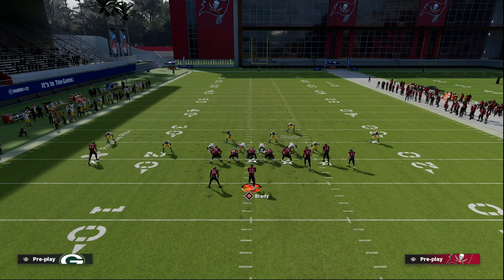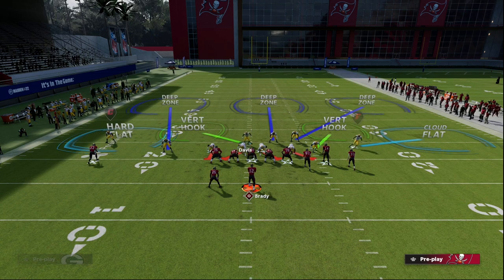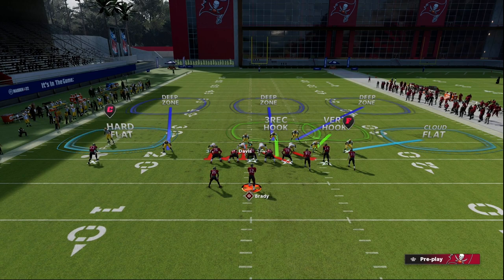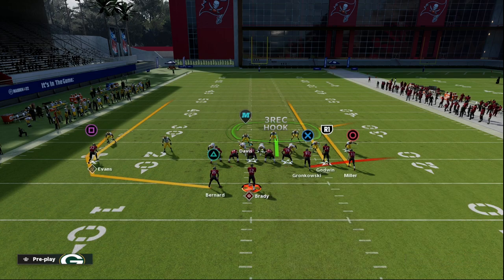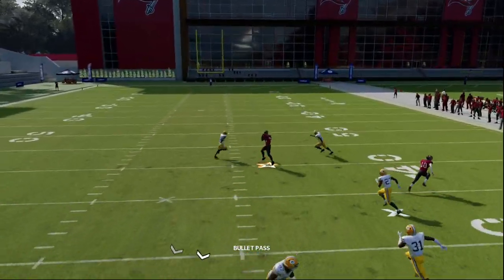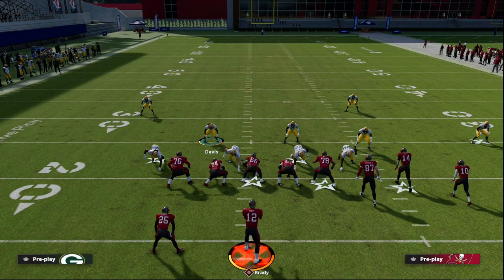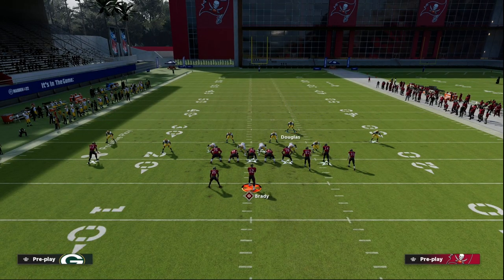With show blitz, it brings this safety down into the box. We can put him in the outside third, and this other guy is already naturally walked down into the box — put him in an outside third too — then put this guy in the middle third. If we're thinking about seam streaks and snap-throwing these seams, they can't do that on the right side; it's going to be triple-teamed basically. With my user also over there, it's really hard to attack the seam out of this defense.